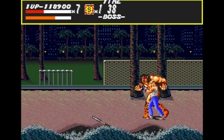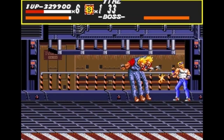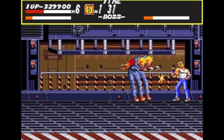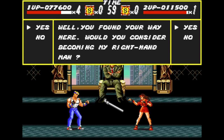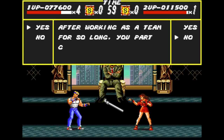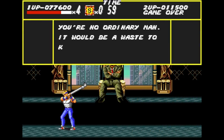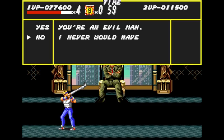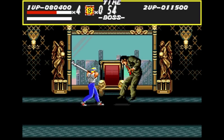Composer Yuzo Koshiro was influenced by club music and electronic dance from both America and Europe, specifically of the techno and house varieties, and intended to be the first to introduce these sounds to video games. There are two endings in this game; one of them is a hidden ending where the player becomes a new head of the crime syndicate. This can only be achieved in two-player mode and requires one player to say yes to Mr. X and the other to say no. The player who said yes needs to take out their teammate before taking out Mr. X to unlock the bad ending.